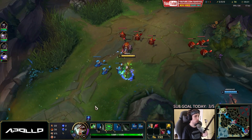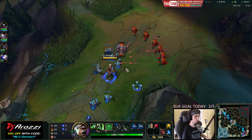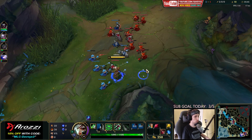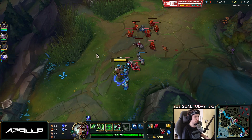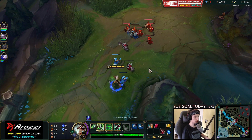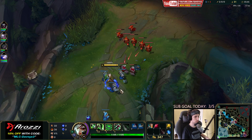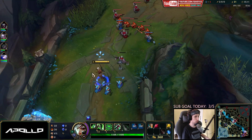I'm just going to hold the wave here — I'm definitely not going to push it. I want Garen to TP right now: if he doesn't TP he's going to lose two massive waves, and if he does TP he loses the ability to roam. Either way this is worth it for me. He's saving his TP, which means he's losing those big waves and it puts me further ahead.